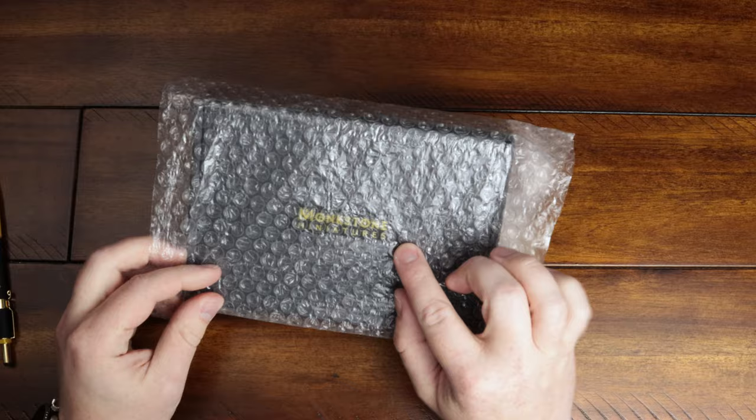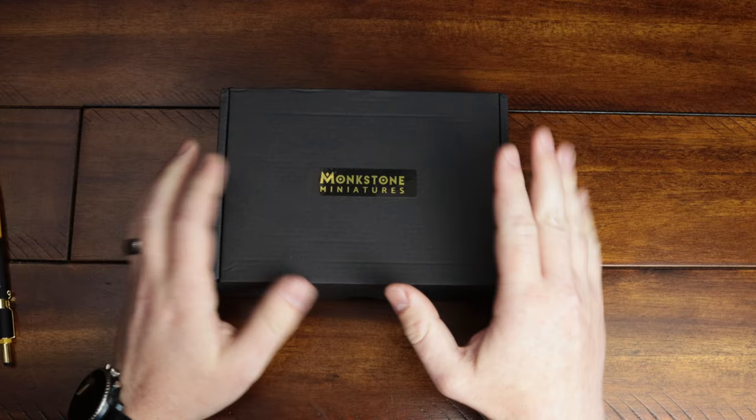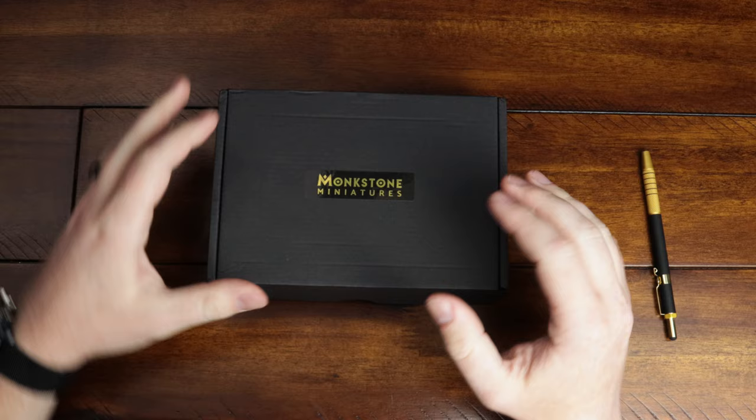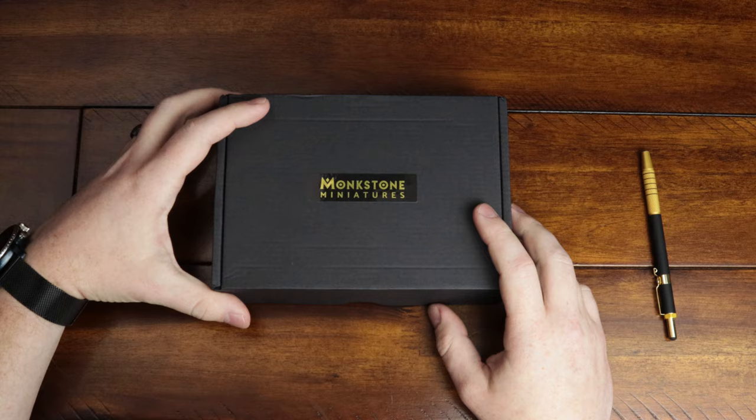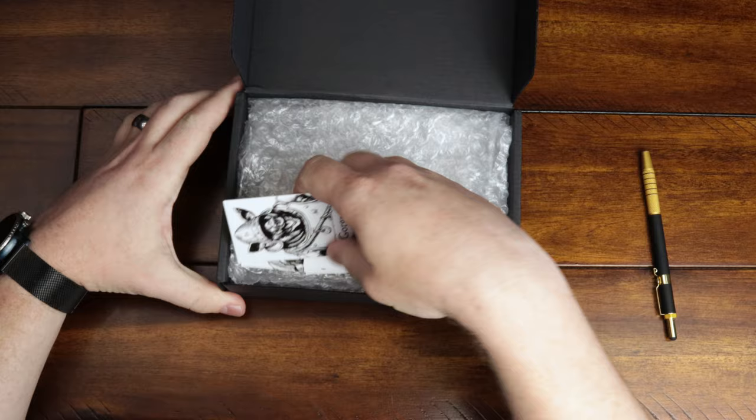What's up Rockstars? Today I'm going to be unboxing this Monkstone Miniatures set — I haven't even seen these at all yet, I'm excited to. It came in a cardboard box and I wasn't sure what it was, so I opened it up, saw what it was, and got the camera to record this. The Kickstarter is live just today at the time of posting, so down in the description below will be a link, and you can see what's on offer, the prices and all that — but I'm just going to be looking at the miniatures themselves.